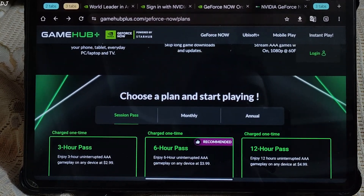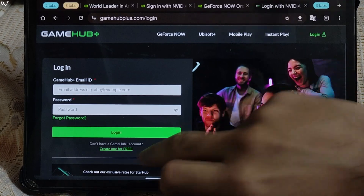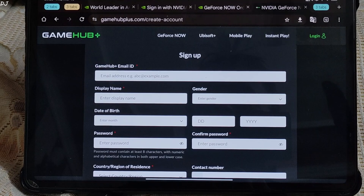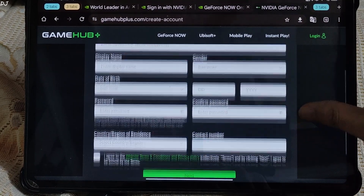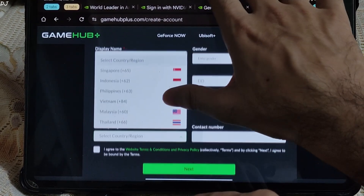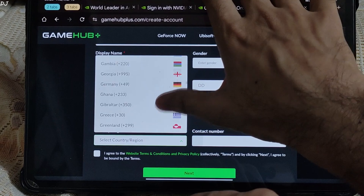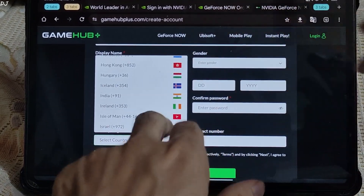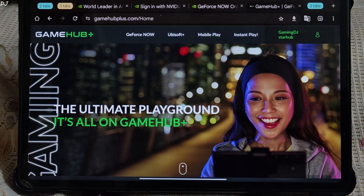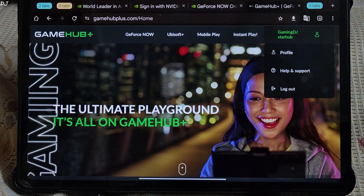First I'll create a Gamehub account — it's free. Click on login, then click on 'create one for free.' The details you need to fill in are: email ID, name, gender, date of birth, password, and country. I hope India is supported — and yes, there it is. I'll enter my real mobile number. My Indian mobile phone number works. Account created, as you can see. Gaming DJ profile.